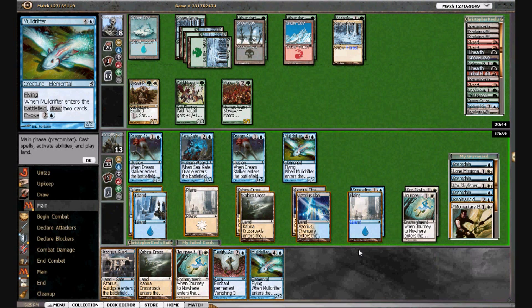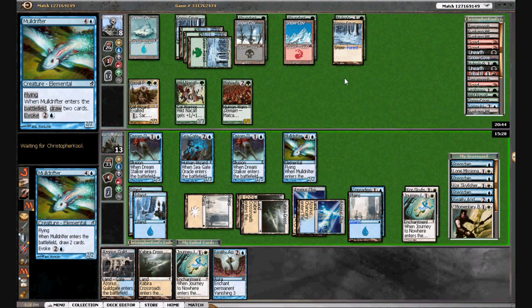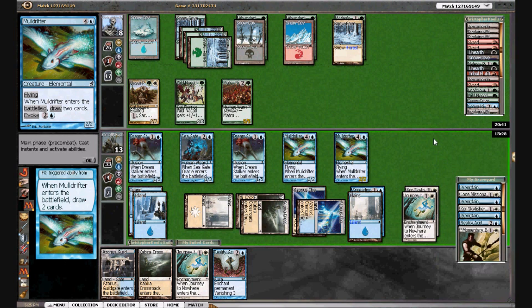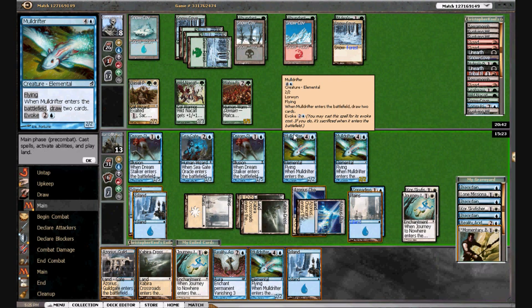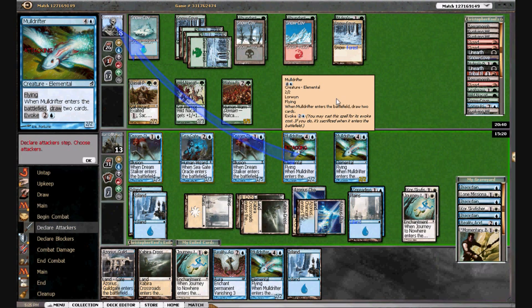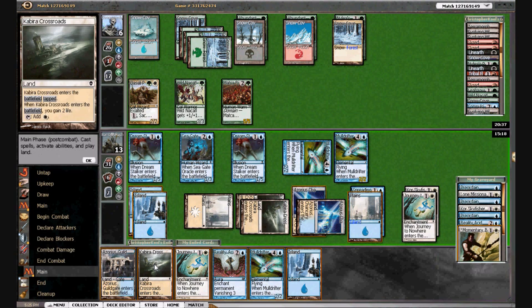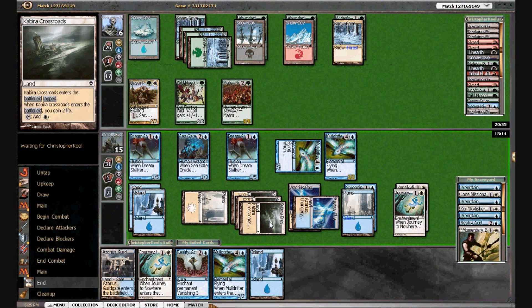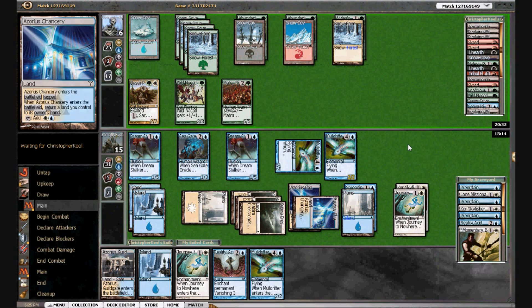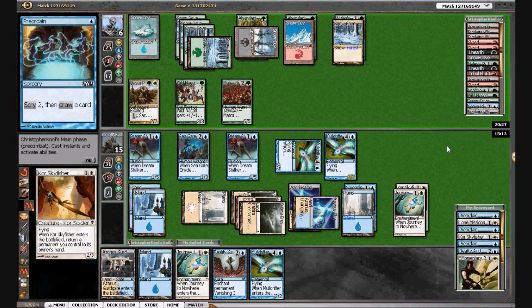We draw another Mole Drifter — I think I'm just going to fire that off and see what happens. These Mole Drifters are really making the difference here — we've kind of slugged it out. We'll attack in the air and I think we may just chump the Rioters with a Seagate Oracle. We'll still leave this up. Had we played the Mole Drifter, that does put him on one turn. Here's another Court Sky Fisher — that's a good one. But I do have the Journey.